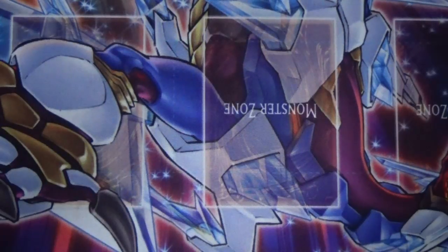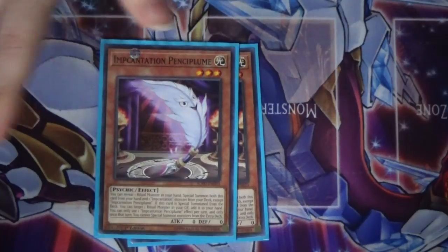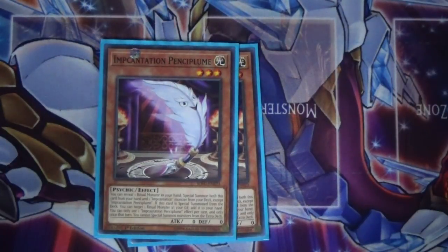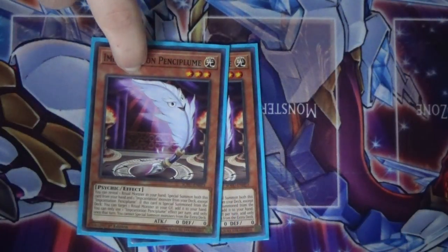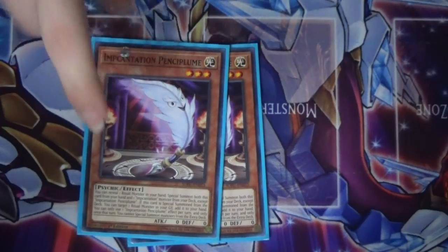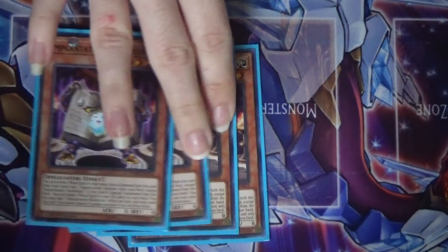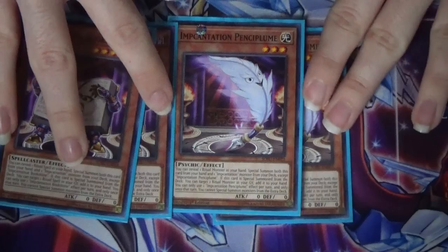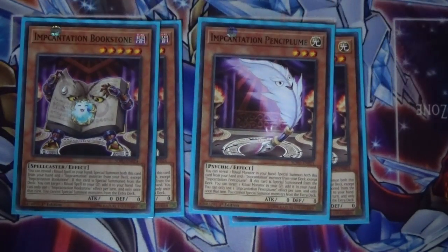Now let's talk about the brand new Incantations. I'm so excited — hopefully I can pronounce this right. We have Incantation Pencil Plume. I'm just gonna call him Plume. When this card is summoned from the deck, you can target a Ritual monster in your graveyard and add it to your hand. And we also have Incantation Bookstone — let's spread these out so you can see them. Bookstone, when summoned from deck, targets a Ritual spell in your graveyard and adds it to hand.